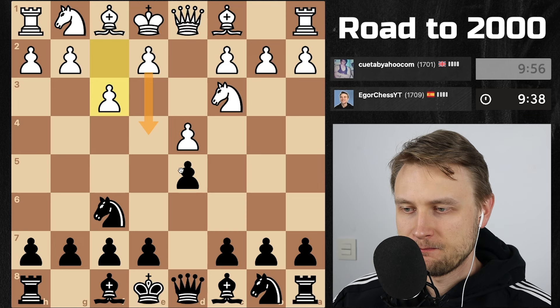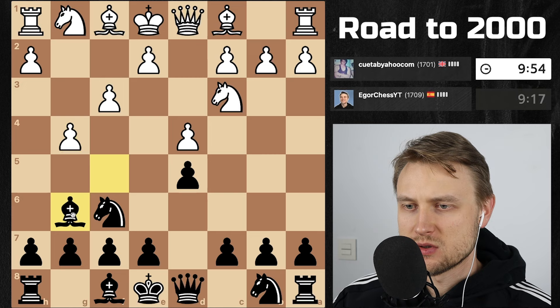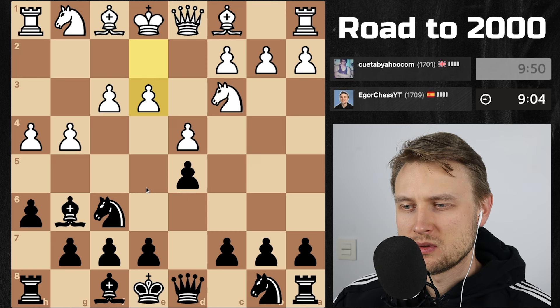Maybe this is a move — Bishop f5, takes, takes, takes, and then we can snatch a pawn. So let's try that. That's interesting, okay, very aggressive. So let's just slide back. Guy won't leave us alone. If I go here, I think h6 is fine. Okay, now he plays e3.